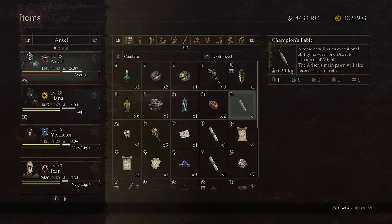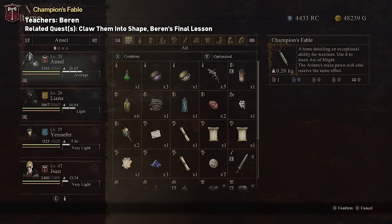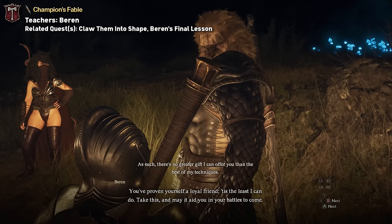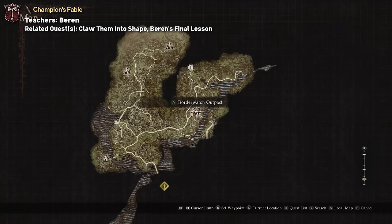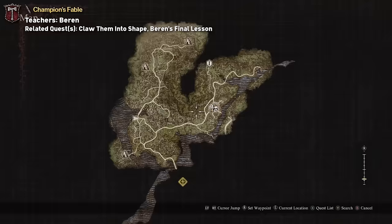Then we have Warrior and its tome called Champion's Fable. This lets you master the skill called Arc of Might. This one is going to come from Baron through the quest Claw Them Into Shape and Baron's Final Lesson. You can start this two-part quest chain by visiting Baron's tent at night time.